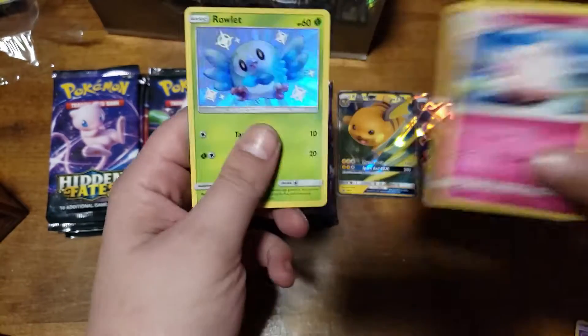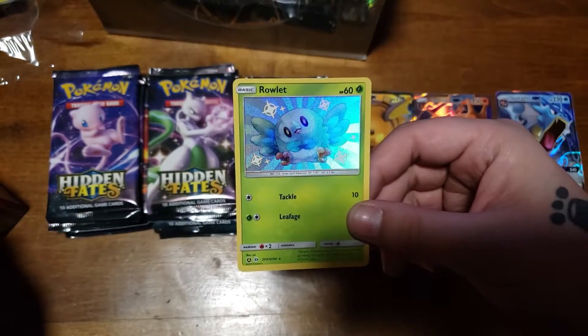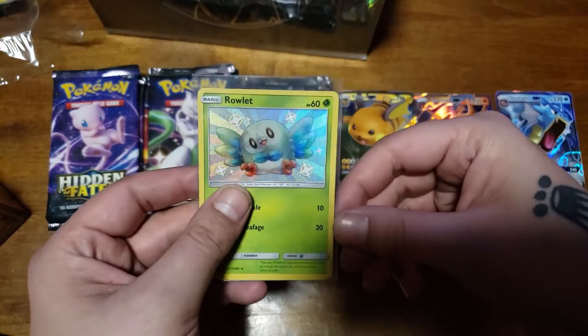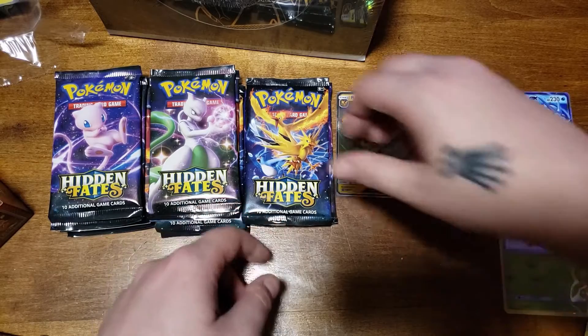A Rowlet and a Clefable. So this is a card that we needed from this set. First card, first pull. It's going to be from that tin.